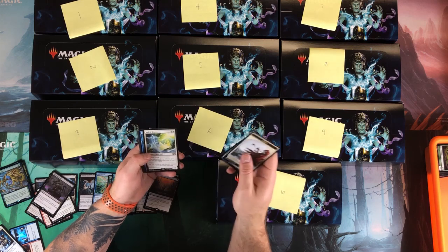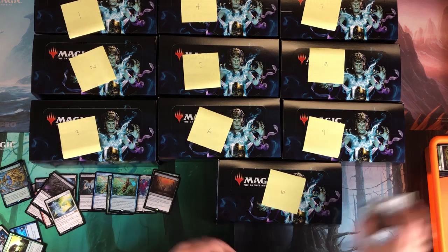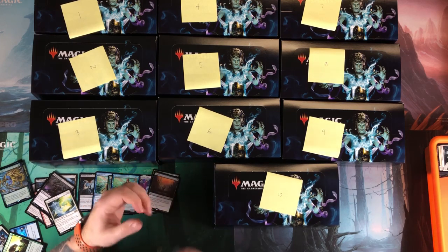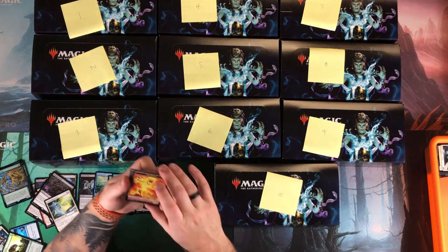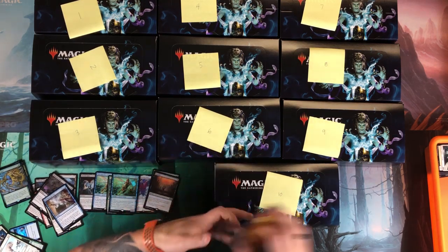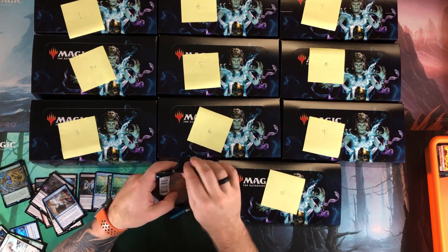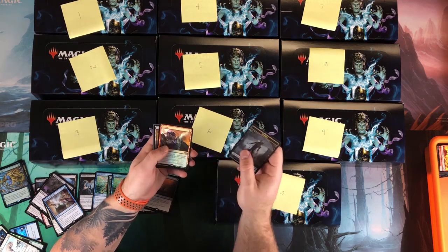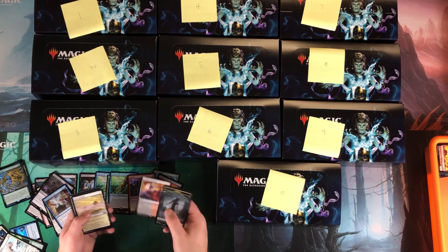Wall of Reverence, still nothing great there. The way this is going we might do five and five, so this might become a two-part video. Box toppers include Vegevine and Dig Through Time. Moving forward — the value of this box is decent, hoping it at least breaks even. Foil Gamble and two foil rares — that's not bad.